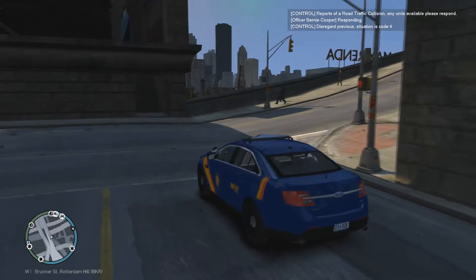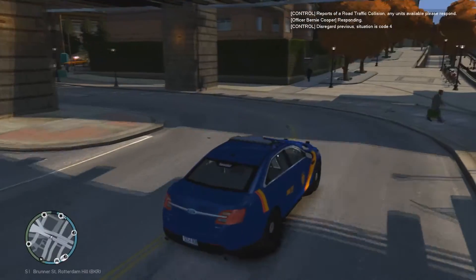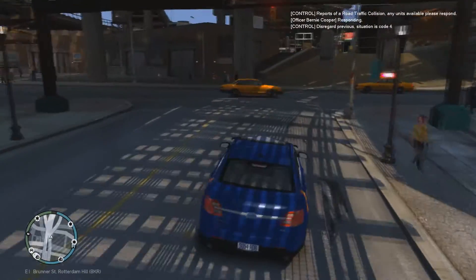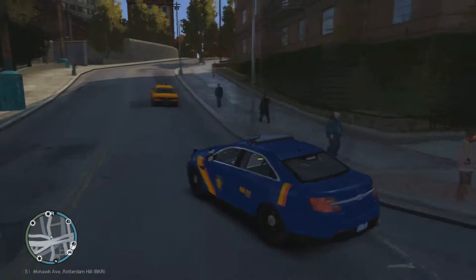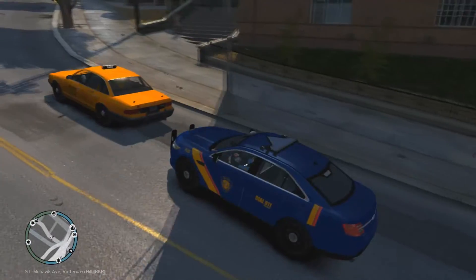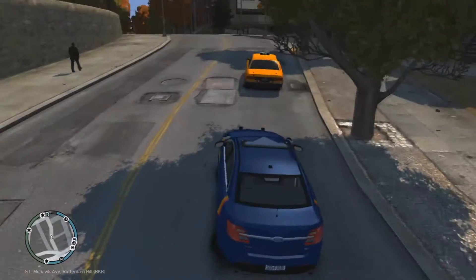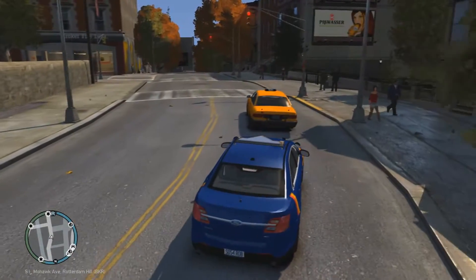Alright, let's respond to this traffic collision. Discard previous situation as code 4 — damn it, why are they solved so quickly? See that, guys? You take a right, hook around, take a right, you avoid the light. That's how life works — just take rights if it's red. And NASCAR — well, that's left, sorry. Right is when you wanna avoid lights, left is NASCAR.